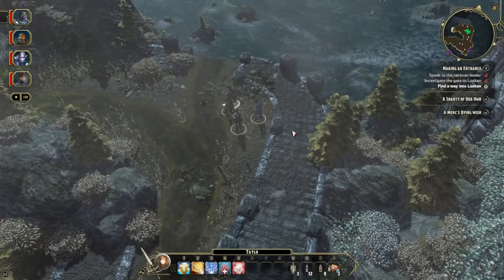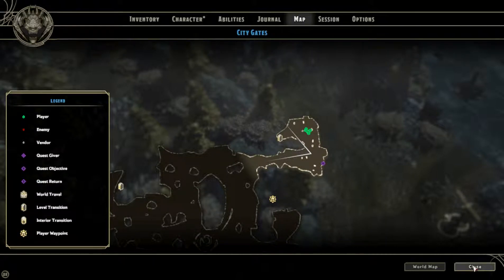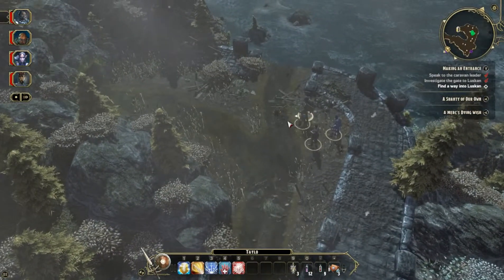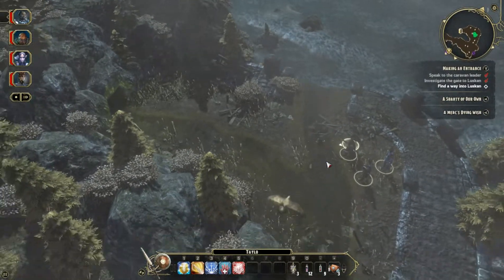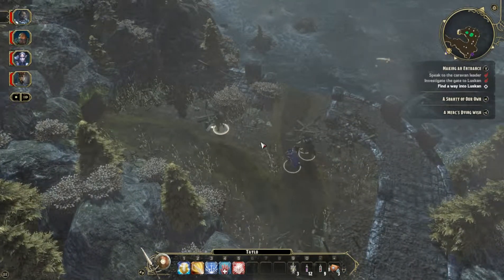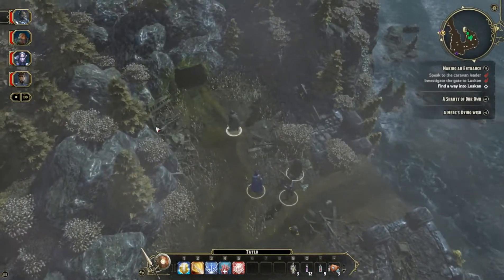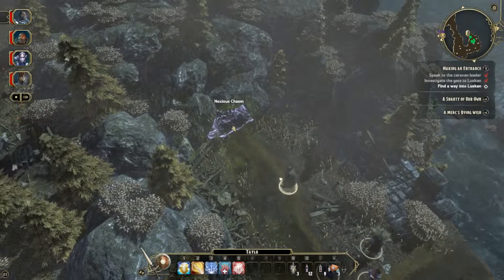Hey everybody, The Rookie here and welcome back to Sword Coast Legends. So I did a little wandering around off camera. We left the wolf den over here, just wandered around — nothing else on the map, no more treasure chests. I made my way to this corner, found the sewer entrance, and we also found the noxious chasm, which we're going to have to investigate. I found Otto the little junk seller and sold him all the crap from the treasure chests. Our inventory is pretty much empty now but we've got over 10,000 gold, which is nice. If we ever find a merchant, we should be able to purchase some armor or a weapon.